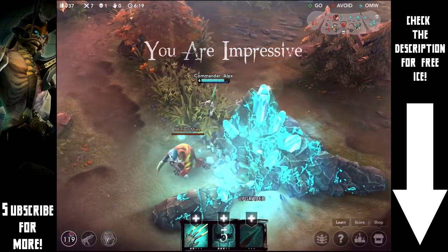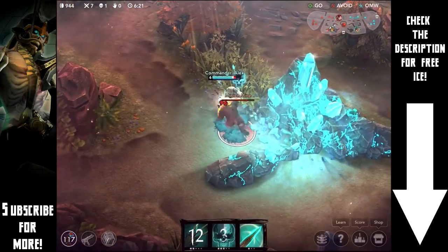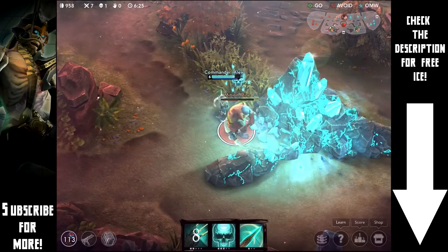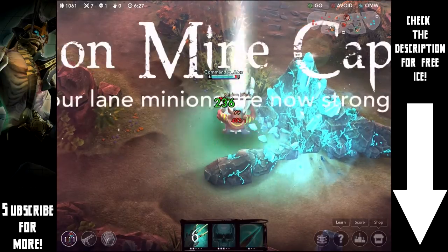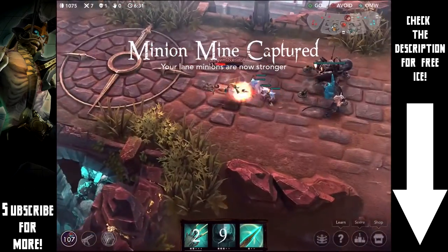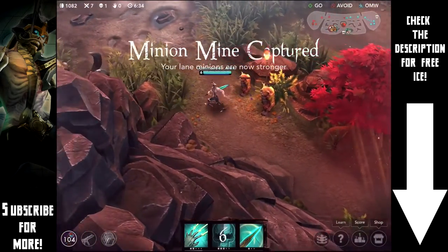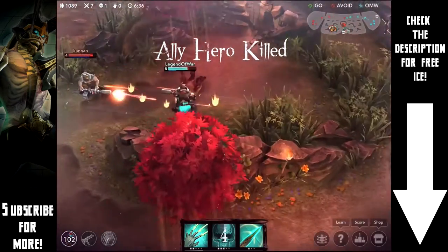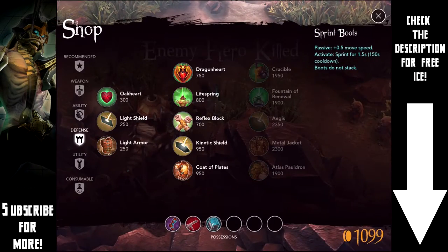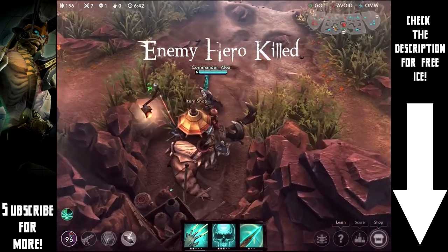Taking out that monster gives us our ultimate, which is great for chasing down enemies. We're going to build some Spectral Smite stacks on that minion mine and then use them to take it out no problem. It looks like Koshka actually got taken out in lane, and over there Saw seems to be having a battle with the enemy Saw.